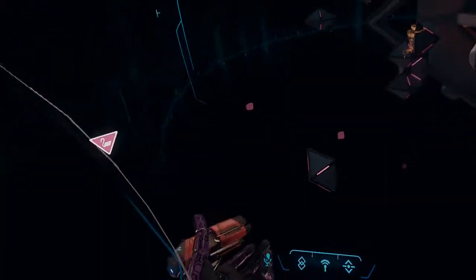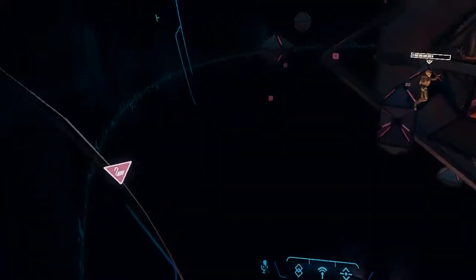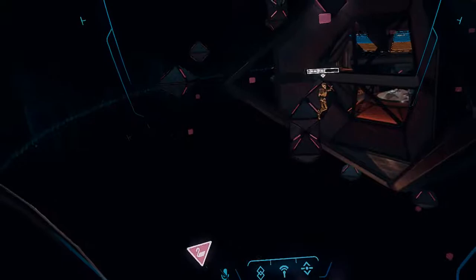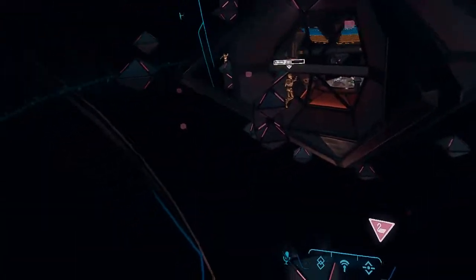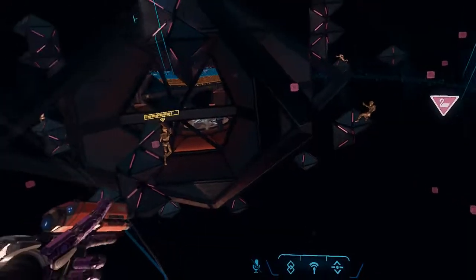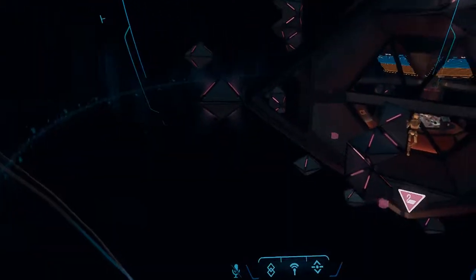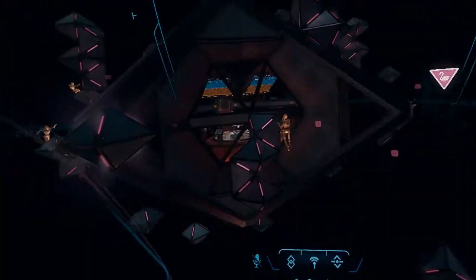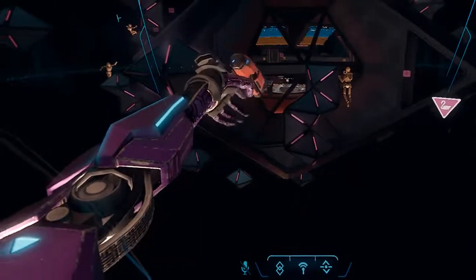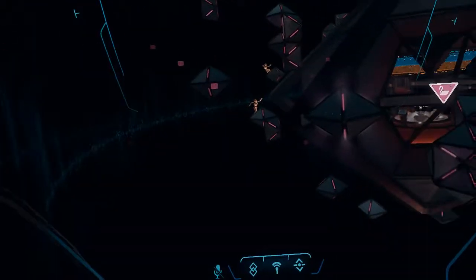I wasn't the one who found this glitch — a friend called Keyboard Willie found it first. What's weird is he went through walls. Keyboard Willie told the devs, and they might be patching this soon, so if you want to try it, do it before it's too late. This is the orange team base — you can tell by looking at the floor layout.